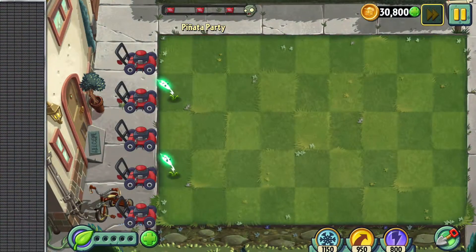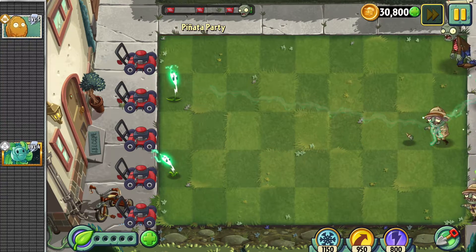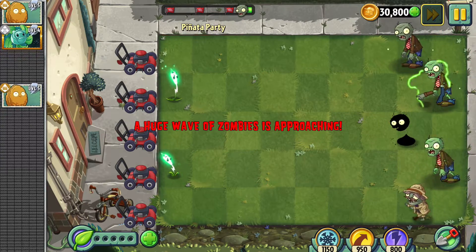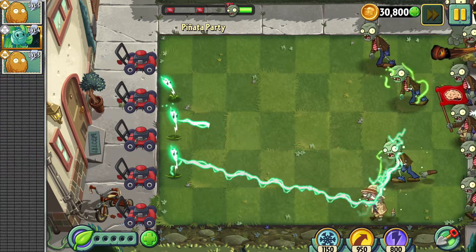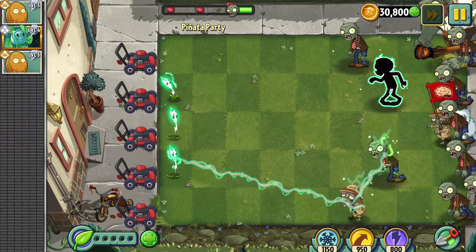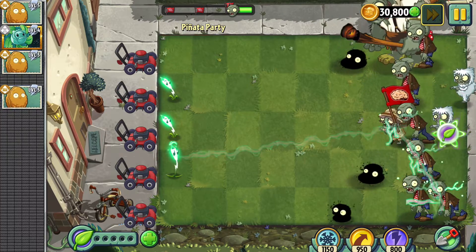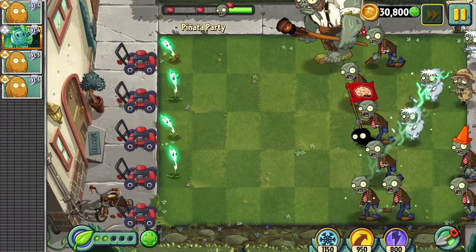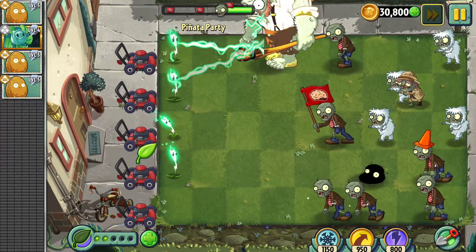Pinata party. Now zap them, zombies. It takes forever to zap them, to be honest. It only gives me two. I'm not using them walnuts — I don't like them walnuts. Okay, that's actually really bad. What do I do? Come on, kill them. Definitely not good.